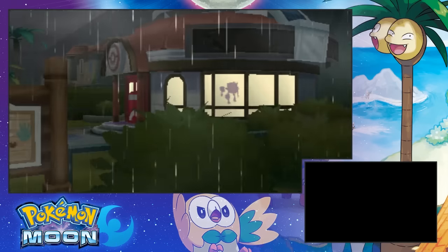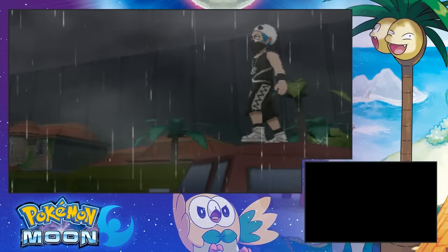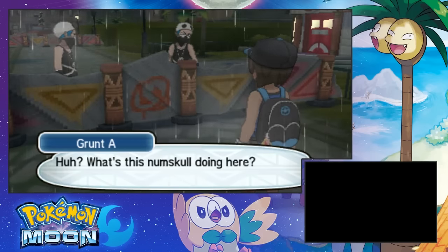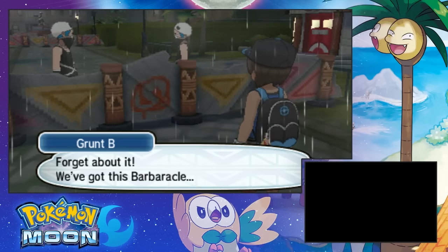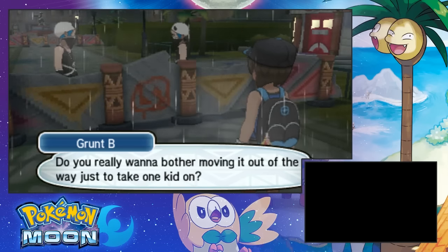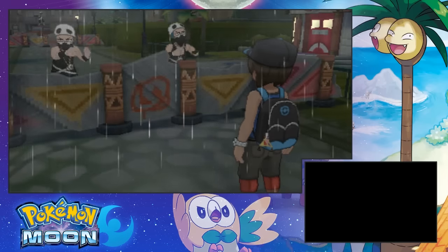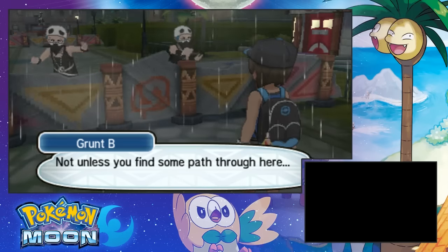Oh wow, it's a town inside a... Yo, Team Skull is not a joke. What? They took a town? What's the Snorlax doing here? What should we do? Forget about it, we got this barricade. Do you really want to bother moving it just to take on one kid? True. Go home, you're not coming in here — not unless you find some path through here. All right, time to find the path. Look at that, I just found the path. Jesus. Is there anything else here?